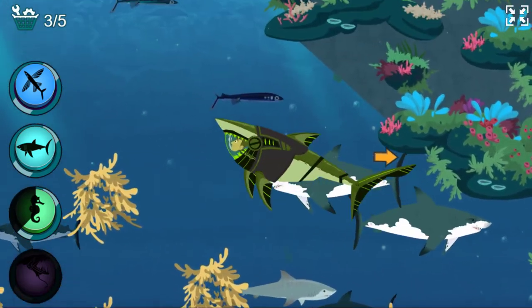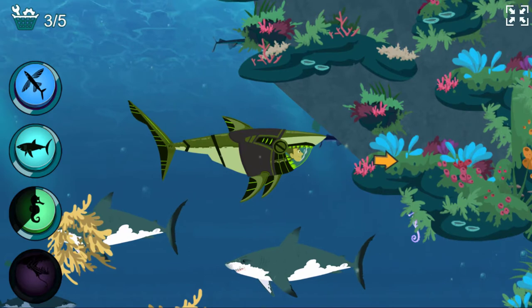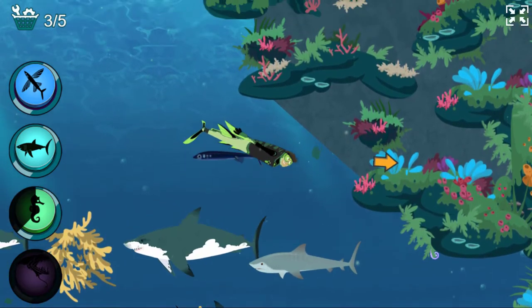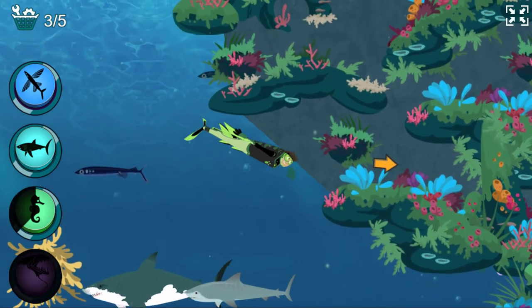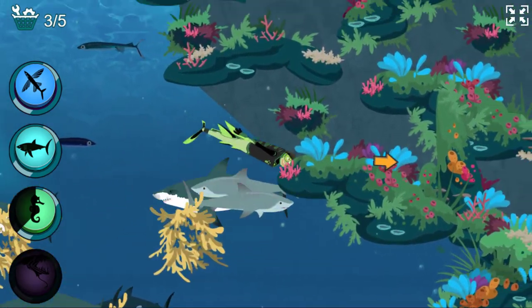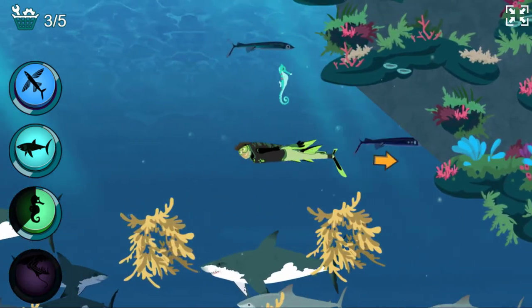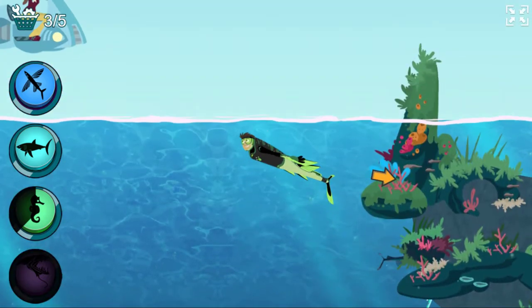Great white sharks can swim a speedy 35 miles an hour! Hi fishy! Activate flying fish power. I need the great white shark power suit to swim with the other sharks.